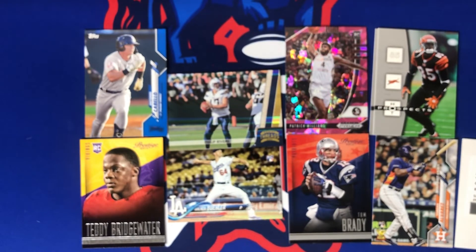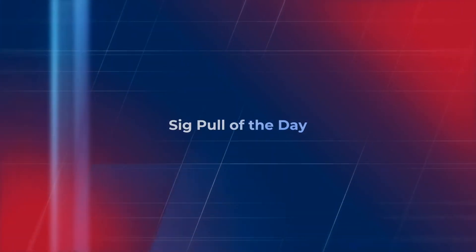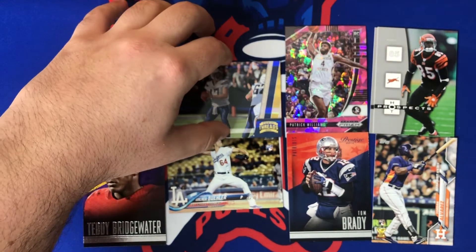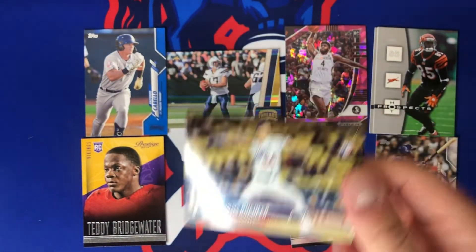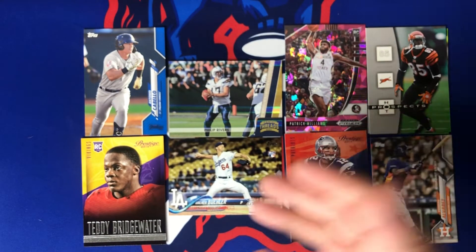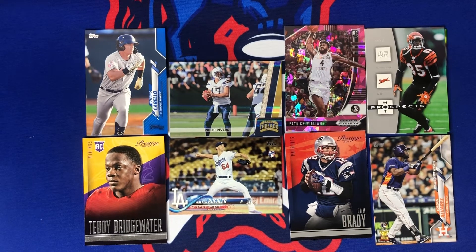I do think Panini might give me points or send me something else for that redemption — I'll definitely keep you guys updated. Our Sig Pull of the Day is the Walker Buehler rookie card from 2018 Series 1. I was either going to choose that, the Rivers, or the Brady, but I love baseball and when it's a rookie card it's hard to turn down. He just won a championship with the Dodgers and they could probably win many more — Buehler's really good.